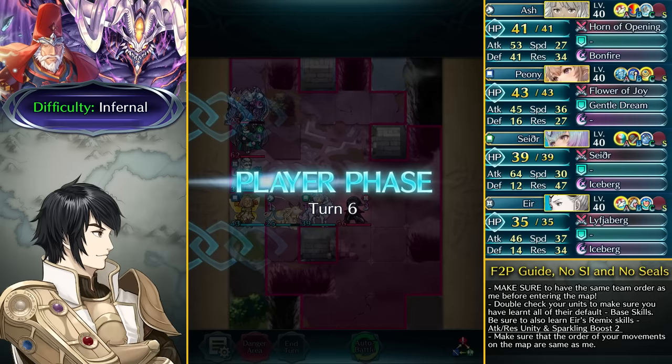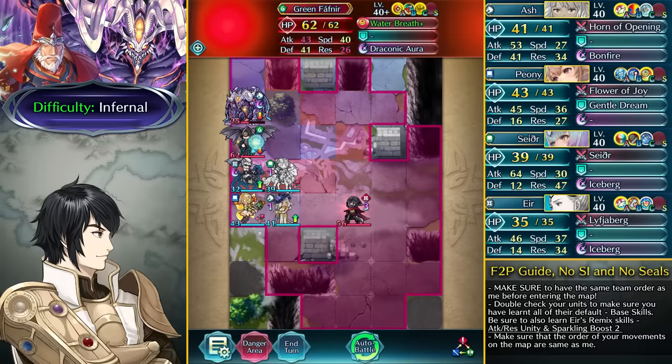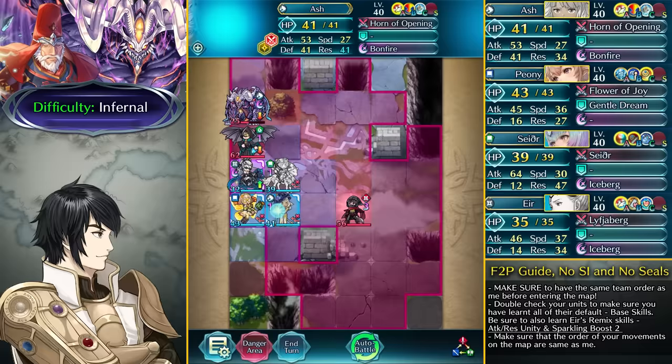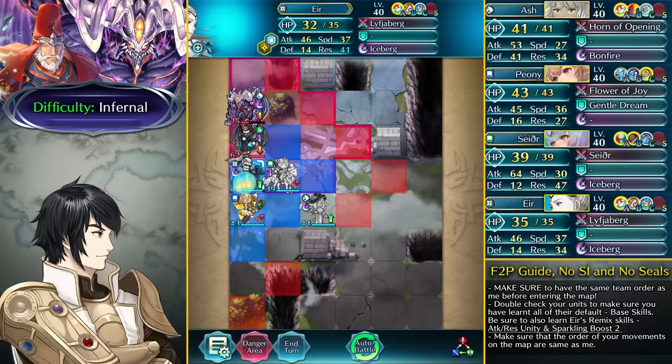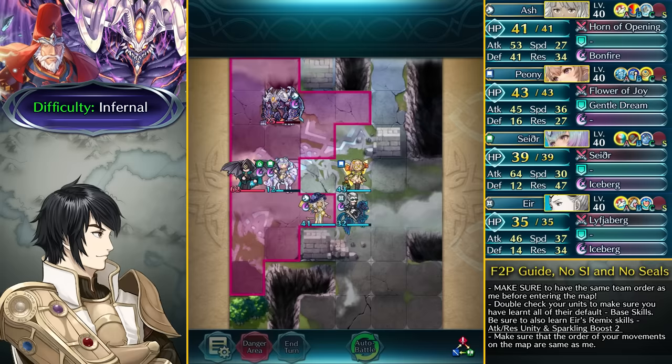The green Fafnir doesn't really do much damage. The issue is we need to take out Formortis but don't have the special charged up. So leave Sather in place here so the Sturdy Stance green Fafnir can charge up Sather's Iceberg. Then go over with your other units, take out that thief easily, and make sure everyone else is out of the way so the green Fafnir simply attacks Sather and we can take out Formortis with Iceberg.